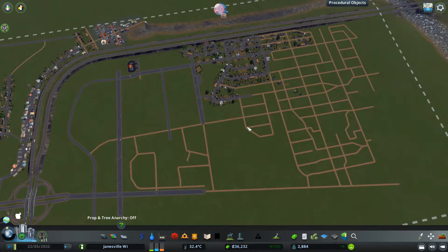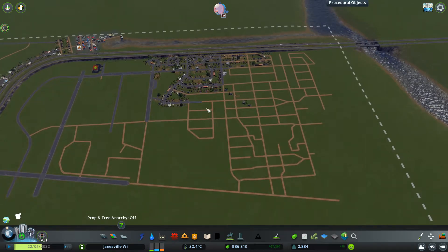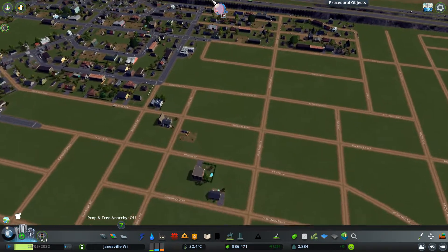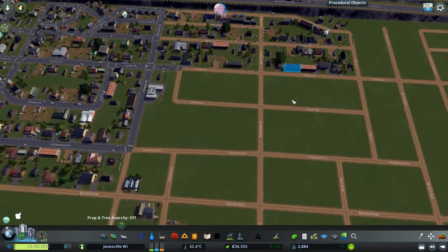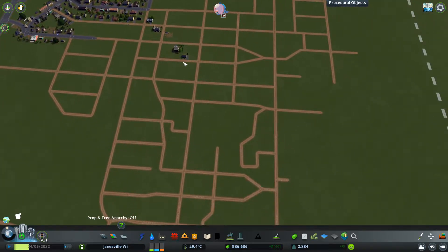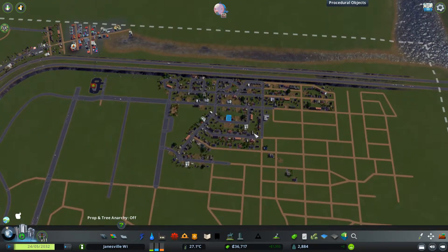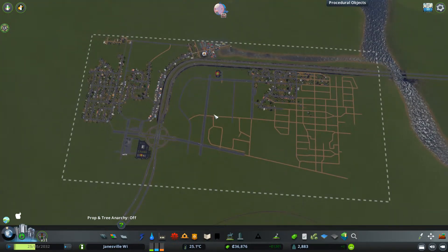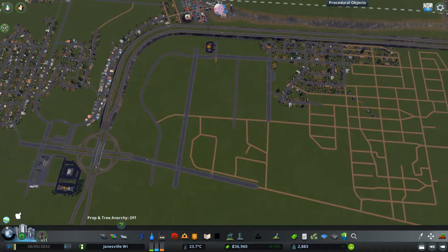Welcome to another episode of Janesville. So I did a lot of off-camera stuff — boring stuff like making the roads, trying to name most of them. Got it as close as I could from Google Earth. Now I'm slowly trying to get this built over here so I can build an elementary school. I placed a couple other ones quick just to have some elementary schools. It's not going to be as realistic as I kind of want it to be, but it is what it is.